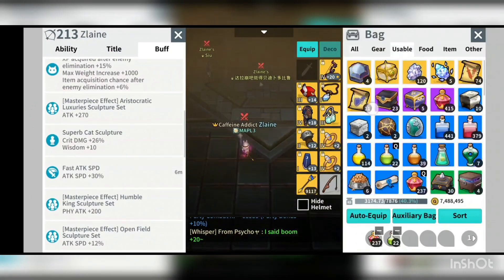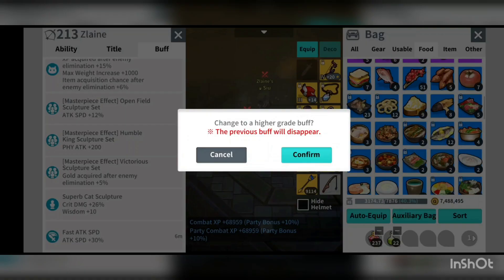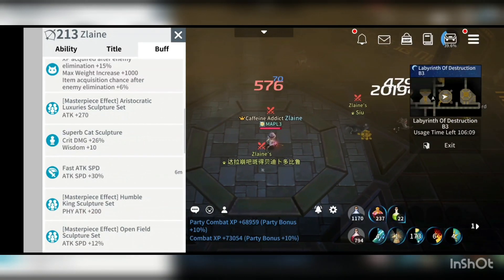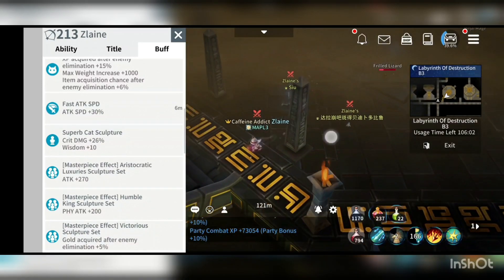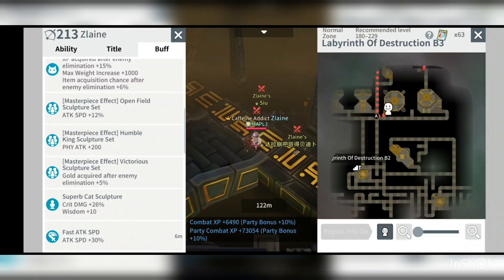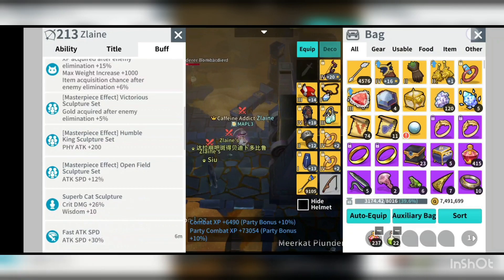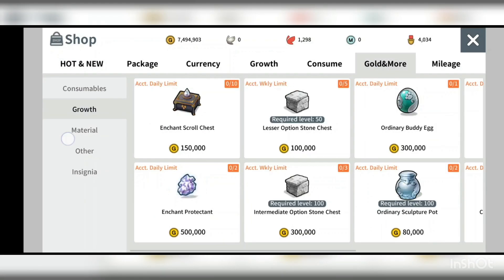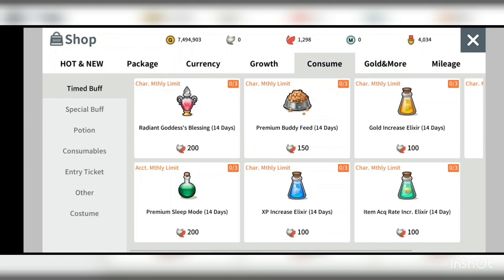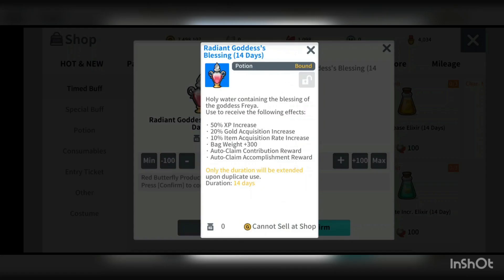I'll use the grouper hit as a food item. I was trying to find the boss, and going back to the shop, I'll use those butterflies to purchase the items. The other thing I'll purchase is the radiant goddess black stain — this is quite important in-game because it gives you good XP, increases item acquisition rate, and provides auto-completion for the token.